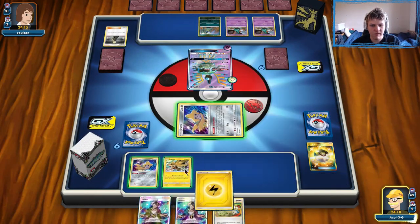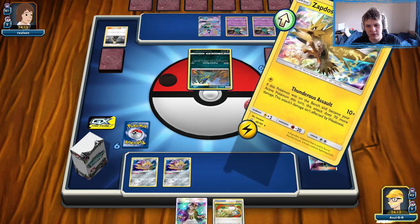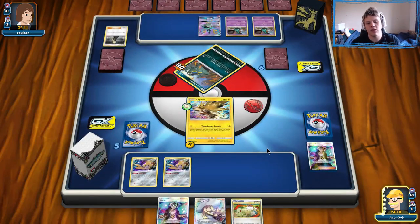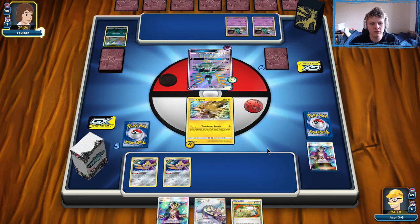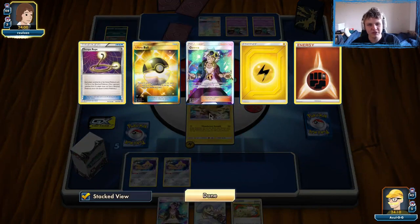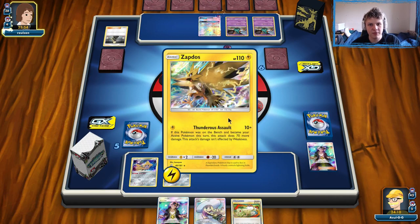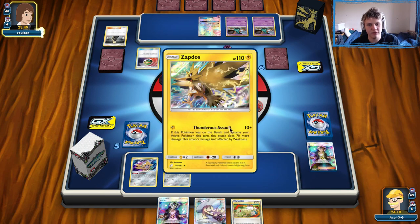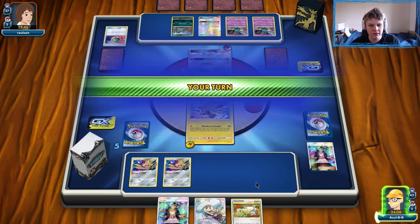This is going to be a rough one, but we are going to be able to get this KO on this Grimer, avoid the potential of that turn two Muk, and then we'll have to keep building up from here. There's a Lily off the prizes, so that's great. We also have the option of Switch and then Guzma — maybe knock out another Grimer on our next turn. There's a second Sigaliph from our opponent, and the Spell Tags are coming down. We only have two items in here now — we're trying to avoid that magical number of six so the Garbodors don't one-shot us.